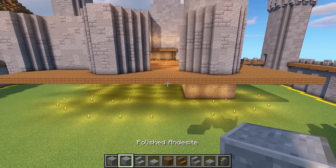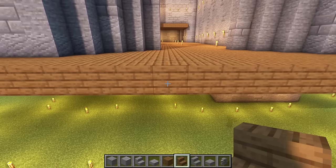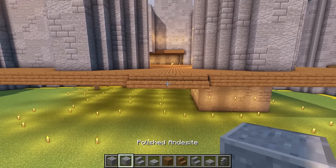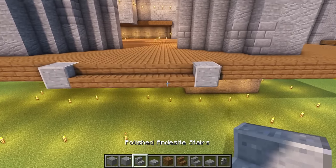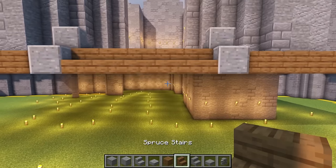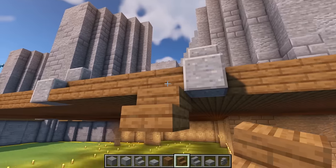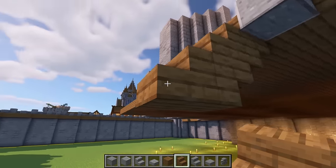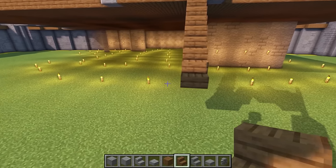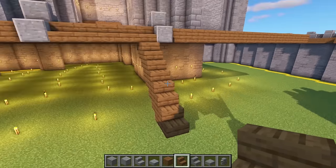Now we're going to start getting in some details. First we'll work out where the stairway is going to be. We have a five-block gap in the doorway, so we go right to the first block of the gap and count one, two, three, four, five. Then we simply put in a polished andesite block next to each one, and up here we put a normal stair just behind it. Get your spruce stairs again and go underneath - put an upside down stair, then a stair going down, repeating the pattern for all five stairs down to ground level.